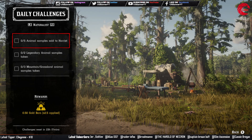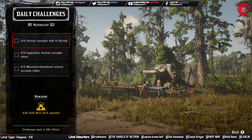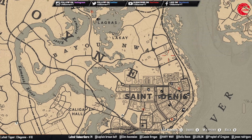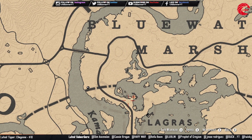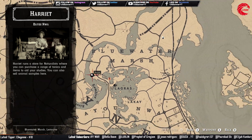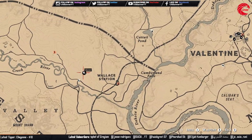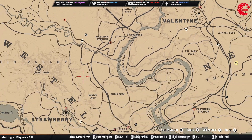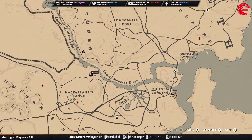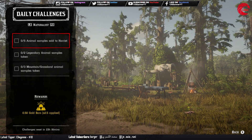For the Naturalist role, you have to sell five animal samples to Harriet. The best location to meet Harriet is at Lagras — go there and meet Harriet. Another location for Harriet is beside the Quaker's Cove station, and another one beside MacFarlane's Ranch. Go to any of these locations and sell five animal samples to Harriet.